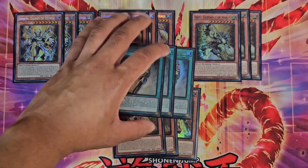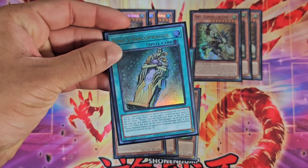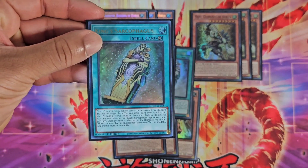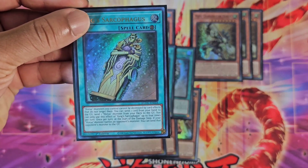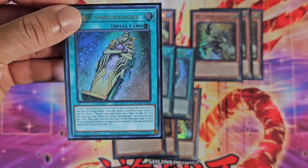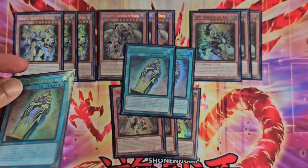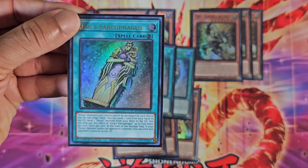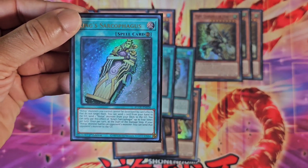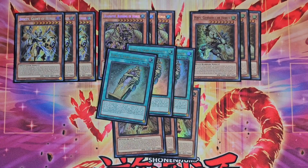Next up we run three King Sark. This card is absolutely insane — it protects your Horus monsters from card effects that do not target them, so combined with Protection of Horus it's kind of crazy. You can also send a card from your hand to the graveyard and send a Horus monster from the deck to the graveyard, giving you another way to get Horus monsters in grave to special summon them. The last effect lets you send your opponent's monster to the grave when you battle it.